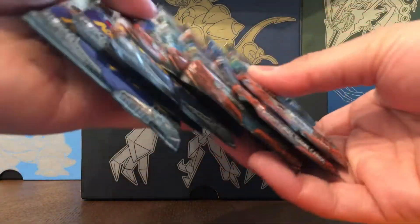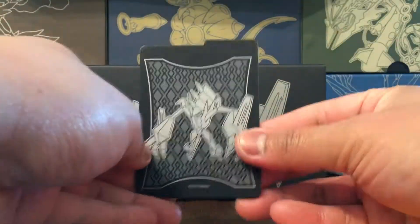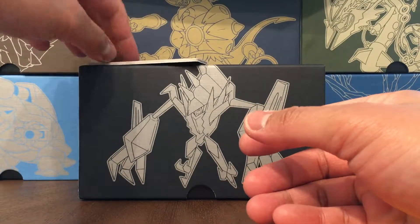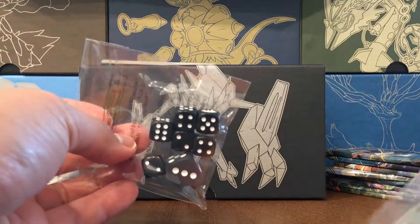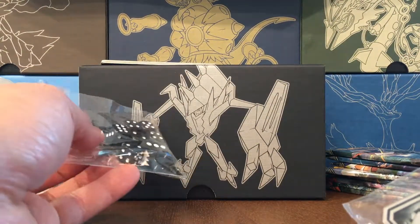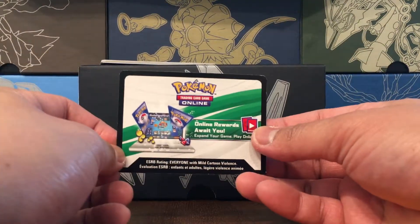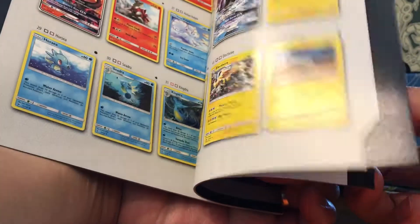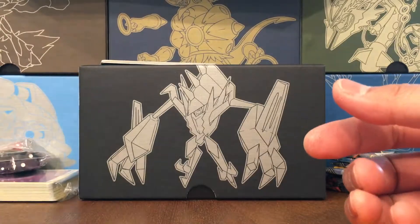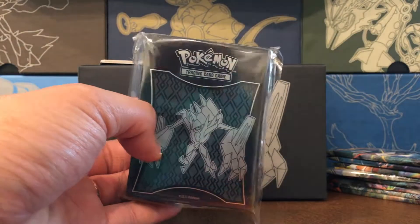The most important thing: it comes with eight booster packs. It also comes with these inserts — you can see the tab here — it'll help you divide your cards when you put them in the storage container. A bunch of energy which you'll need to play, dice that matches the whole color scheme and some other tokens for playing. This also comes with a code card, a player's guide — it's really a list of the cards in this set, which is kind of cool — and sleeves. I like these slick black Necrozma sleeves. Very nice.